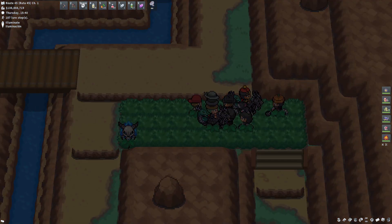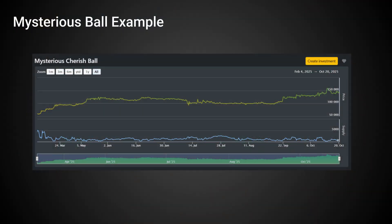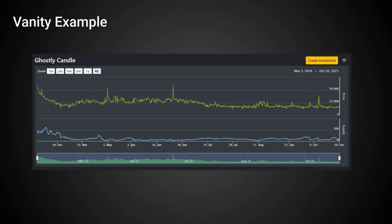Here's a cool fact: while a Mysterious Ball price graph tends to rise up after the initial release, a vanity's price graph looks completely unpredictable.